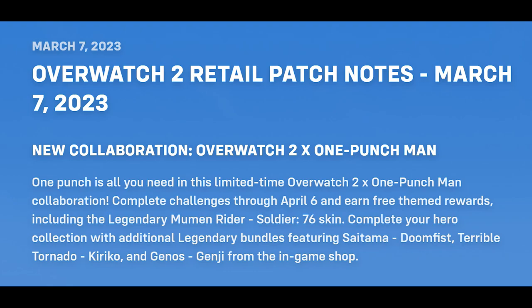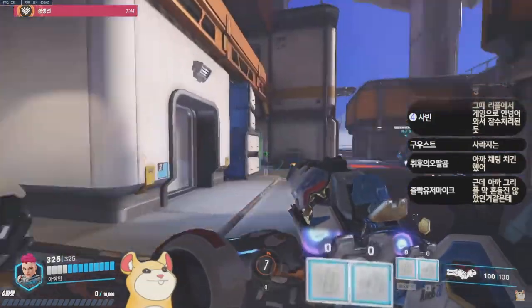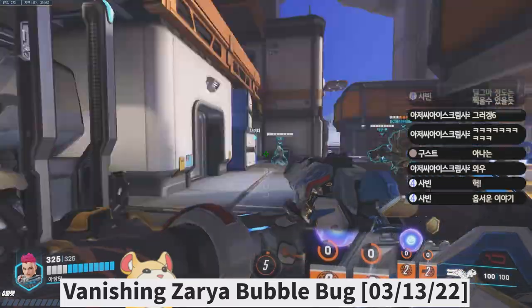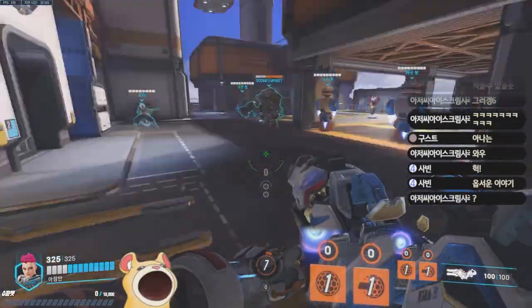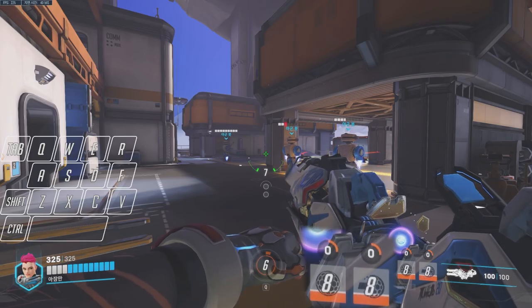With the recent mid-season patch, there's been a new bug with Zarya's bubble. When you turn quickly while holding E, the cooldown gets used, but no one on the ally team actually receives it. This bug doesn't happen 100% of the time, but it was extremely easy to replicate with a 50% success rate, which is way too high for an ability that makes up the core kit of Zarya.